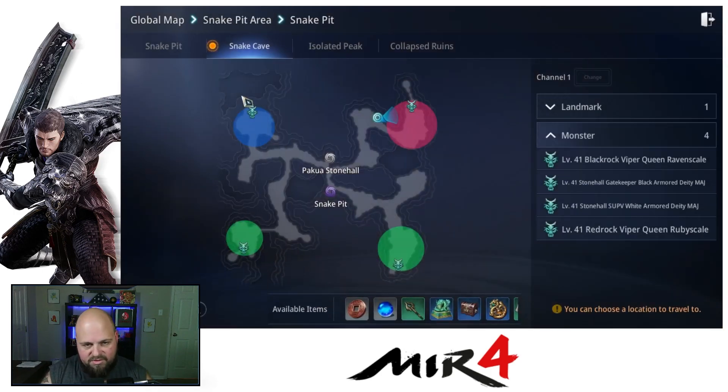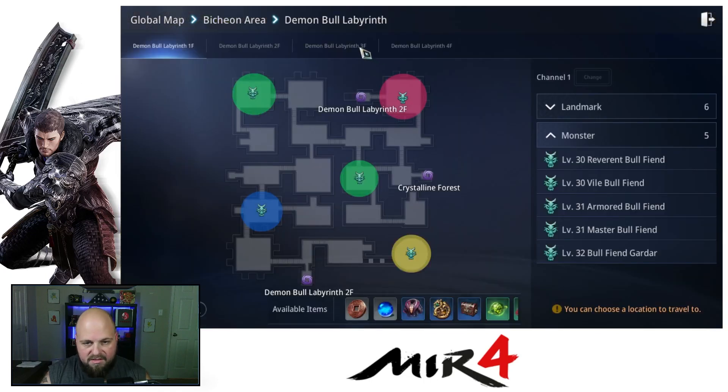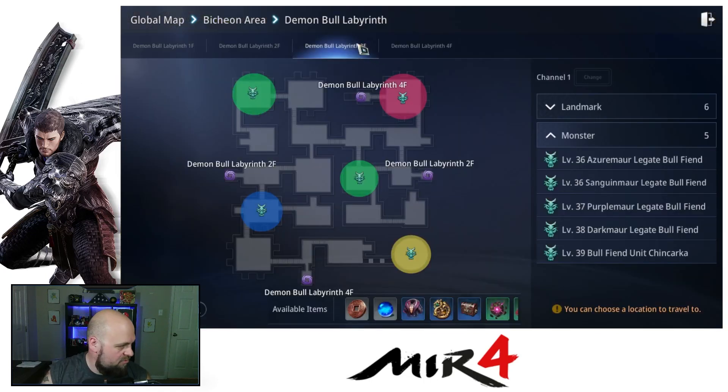We're going to go to the main area — the first area — and this is going to be in the bull lady area. It's going to be on 3F, and this area is like the main area, but the mobs in here work. There could be some other mobs in here that work, but I know for sure this spot here works.